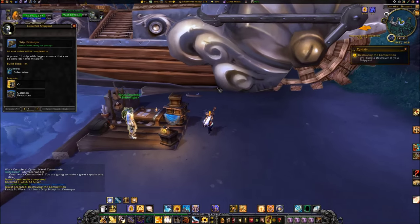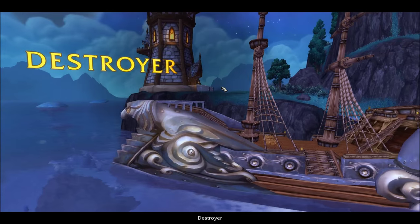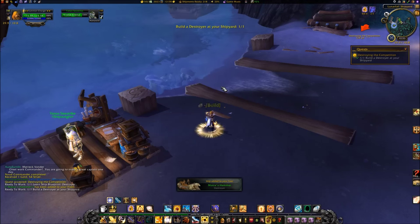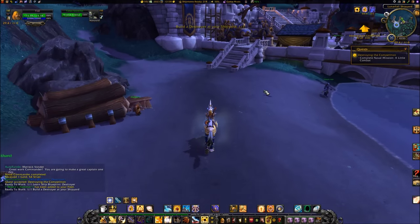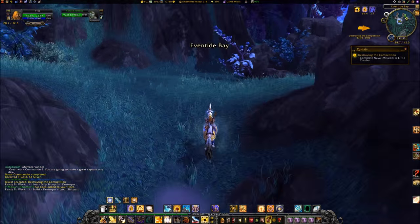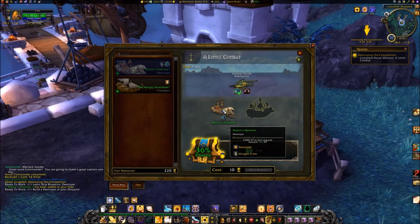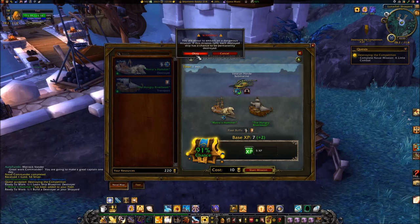Click on the destroyer ship when it has been built. Travel back to your Fleet Command Table and start the next mission. If you receive a warning that the mission is dangerous, just click OK.